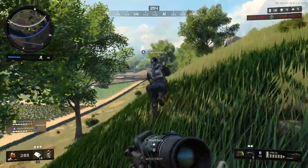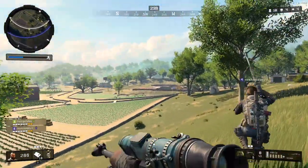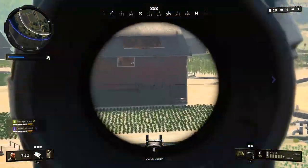Snipers are powerful for a reason, and I think removing the one-shot is unacceptable. I 100% wholeheartedly agree that if you're wearing Tier 3 armor and get shot in the head, maybe it shouldn't be a one-shot down — but if you don't have Tier 3 armor, a one-shot to the head should instantly down you, or potentially kill you in solos. Let me know what you guys think about that down in the comments.